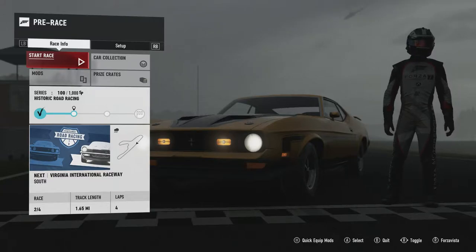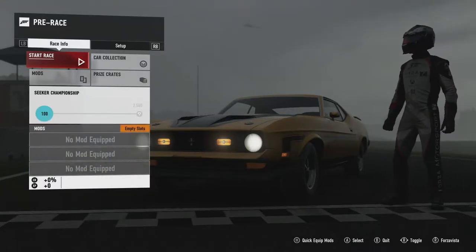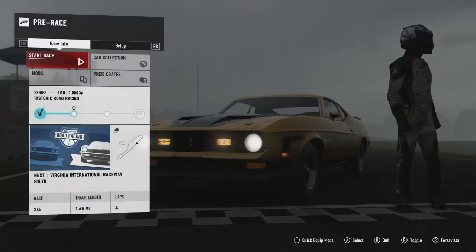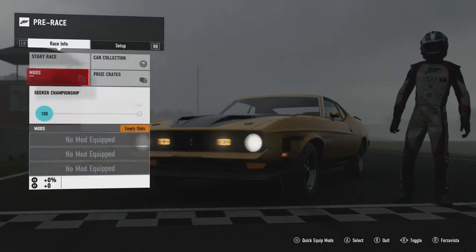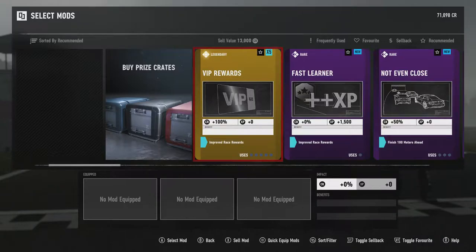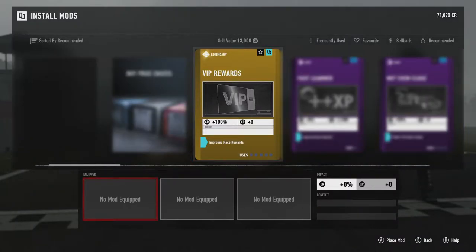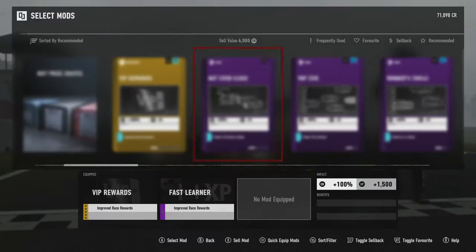I have reverted this Mustang back to its stock form, because like I said in the previous episode I prefer cars in stock formats, as cars when they do come across are a bit too similar for me. So we're going to keep it in stock form. We've got some mods that we can attach, so we'll attach a few just to get a bit more money and XP.